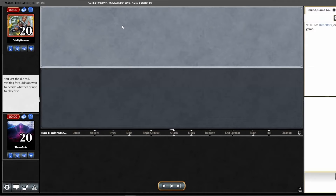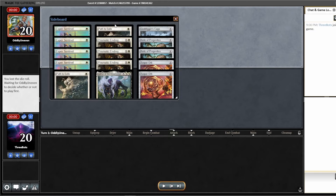Game two against Monogreen Tron, on the draw. We decided to board out the Esper Sentinels — they're just too slow against Tron; we really want to execute Plan A as fast as possible. The only things we board in are two copies of Nature's Claim, one Pithing Needle, and one Shadow Spear, since none of these other cards are going to be any good against Tron. Maybe you could board in Prismatic Ending over the Shadow Spear, but I think Shadow Spear makes us a little bit faster.